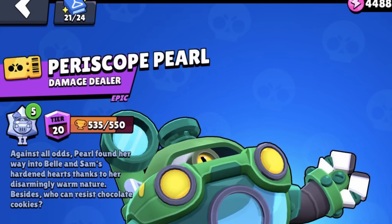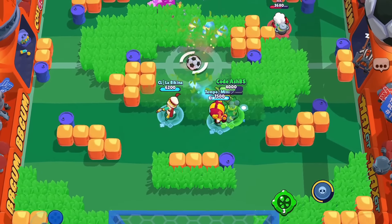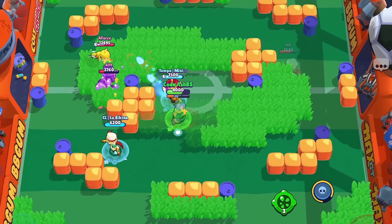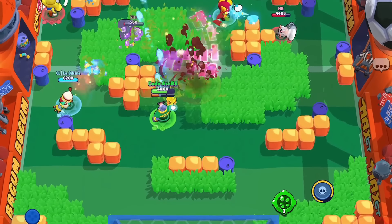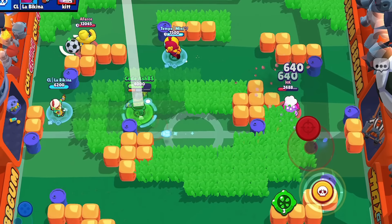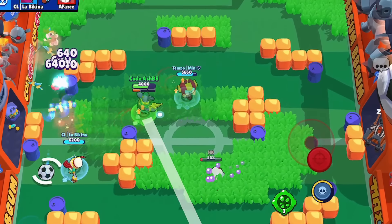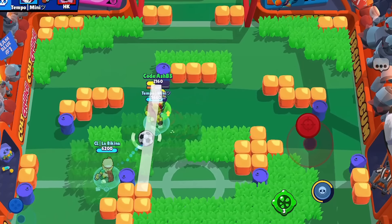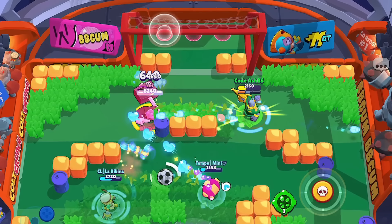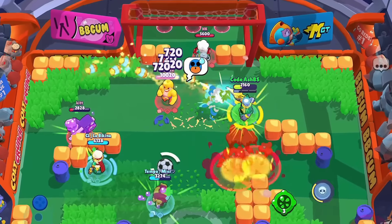So let's start with the best damage dealers in the game. The top candidates are Colt, Rico, 8-Bit, and Spike. Rico and Spike can also be classified as controllers because of their amazing abilities to trap enemies — Rico using his bounces around the walls, or Spike with his curveball and slowdown super. And then you have 8-Bit, who can also be classified as support with his amazing boosted booster star power that can boost you and your teammates' damage by 50% more.